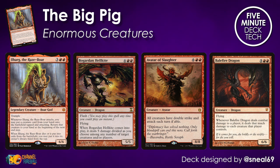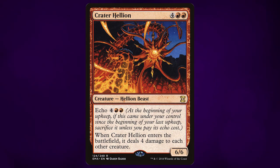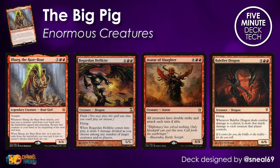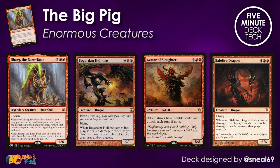But the party doesn't stop there. There's also Etali, Primal Storm, providing some card advantage. Crater Hellion to clean up all those puny creatures your opponents may have played. Or Hellkite Tyrant to snag all the artifacts for yourself. There's no shortage of enormous idiots to slam into play with Ilharg, but of course they're all very expensive, so if we aren't going to go all in on the big pig, we do need some ways to ramp our mana.